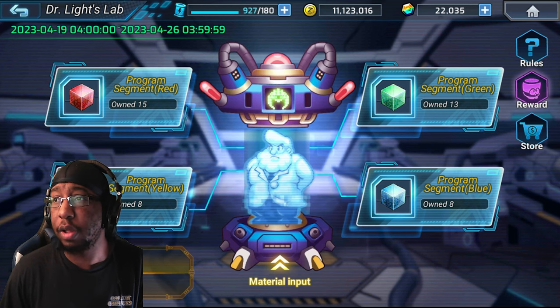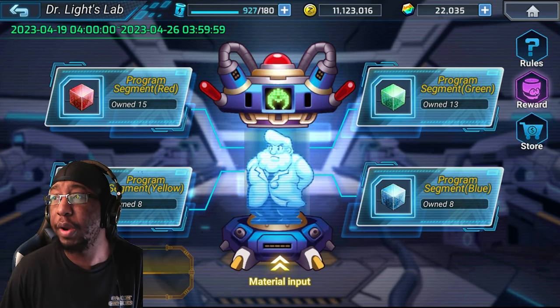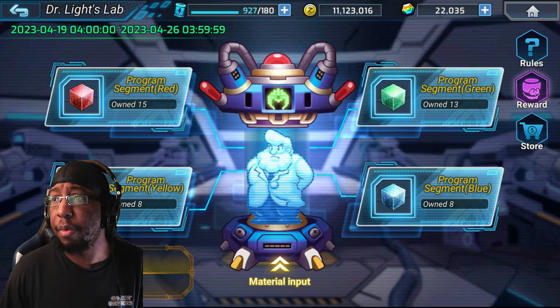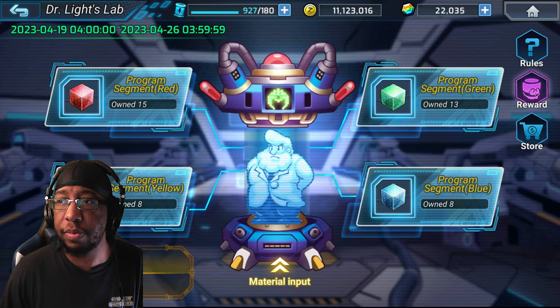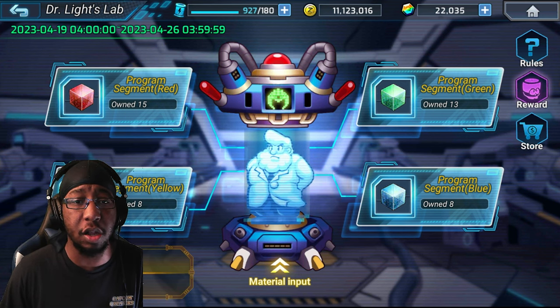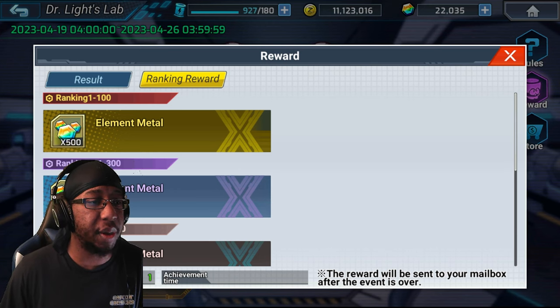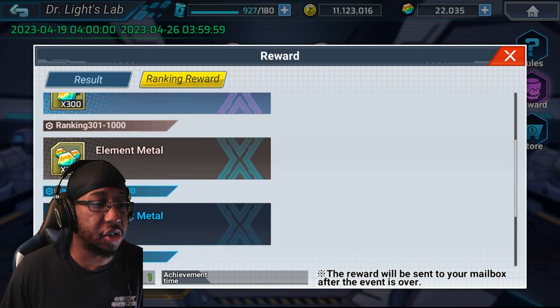There are some other things you can get as well, such as professional memory cards, weapon EXP, chip EXP, and supposedly armor parts as well. I'd recommend going after those after you finish up the main items, because there is a ranking for this — the first 100 people to complete this get 500 elemental medals, which is always nice.